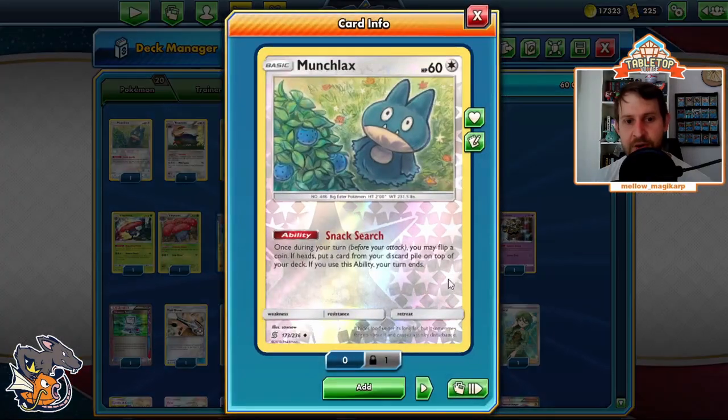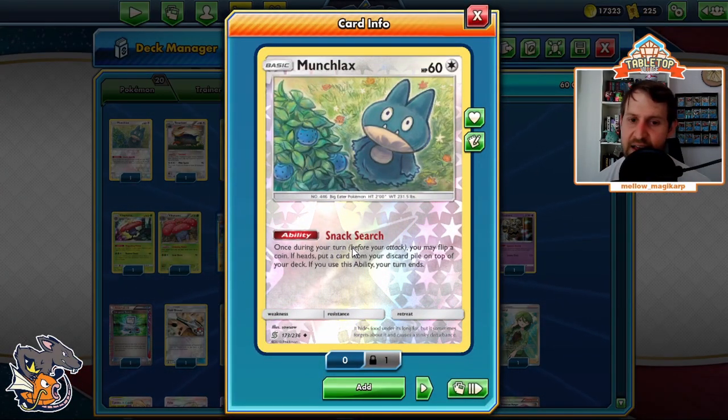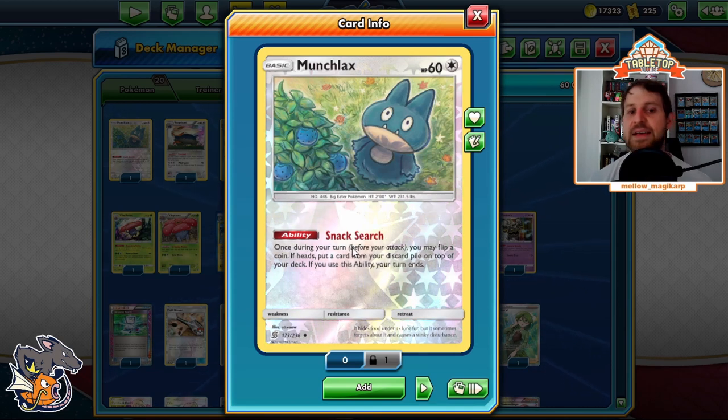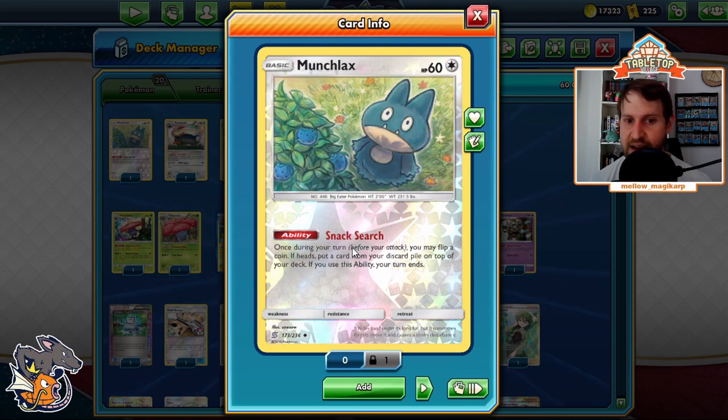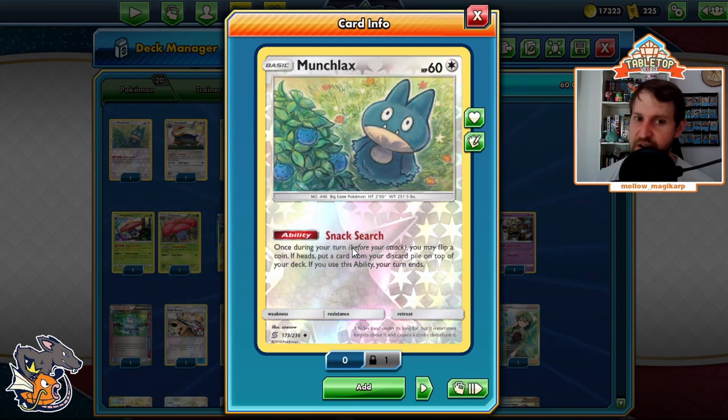And a Munchlax — late game, Snack Search lets us get stuff back. You don't really attack with this deck. Most turns you're just going to say pass. Instead of saying pass, flip a coin and get a card back. Without items, there's not really a way to get cards back very efficiently.